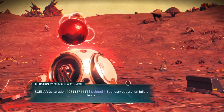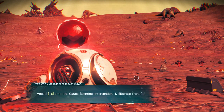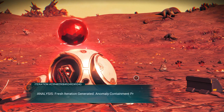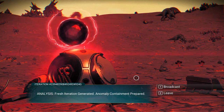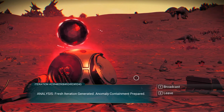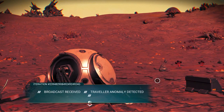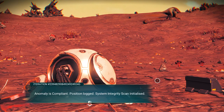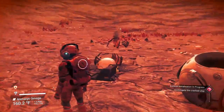Reading the beacon: 'Boundary separation failure likely. Vessel emptied. Cause: sentinel intervention — deliberate transfer analysis. Fresh iteration generated. Anomaly containment prepared.' It's trying to tell us that we have been regenerated as a fresh iteration of ourselves. The broadcast comes back: 'Traveler anomaly detected — anomaly is compliant. Position logged. System integrity scan initialized.' We have now started our mission.